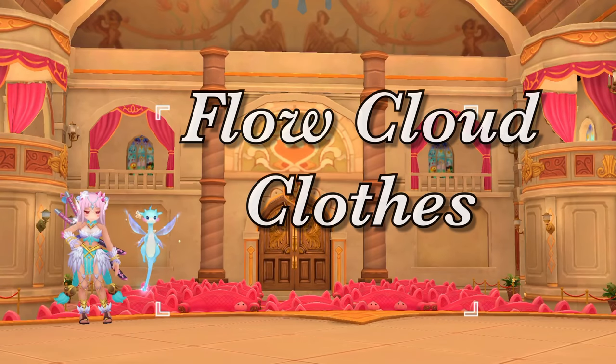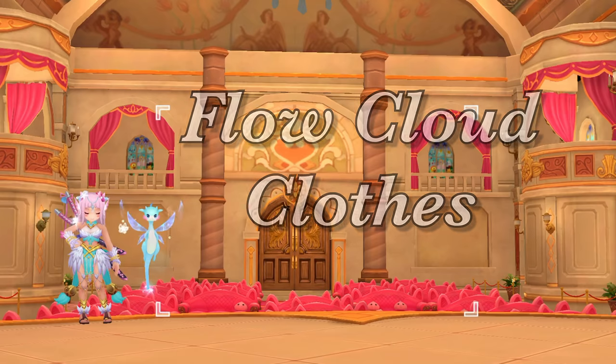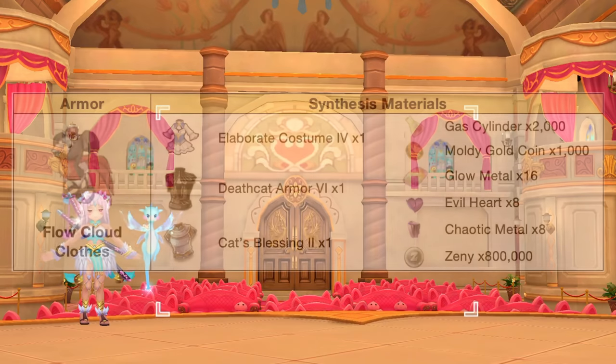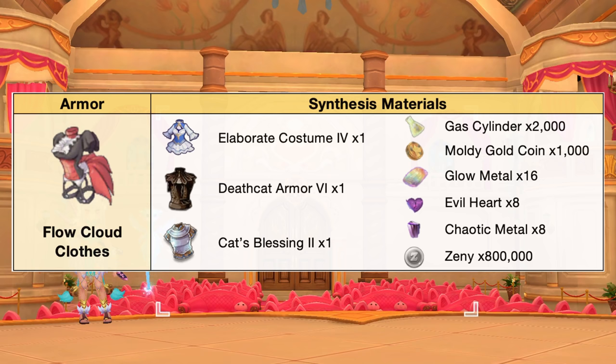Up next, we have the Flow Cloud Clothes. This armor is for full support minstrels and wanderers. In comparison to a tier 4 elaborate costume, the Flow Cloud Clothes will have additional plus 7 to 1 def, plus 1% def for every refine plus 1, plus 5% mdef, plus 2000 max HP, plus 5% max HP, plus 2 int, plus 2 vit, and plus 8 dex. In addition, from refine plus 8, we'll have plus 1% damage and magic damage reduction for every refine plus 1. Here are the needed materials for synthesizing the Flow Cloud Clothes.